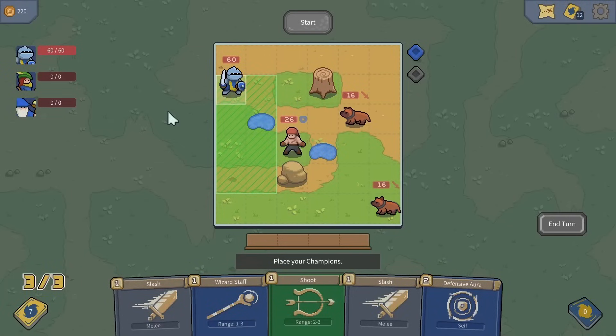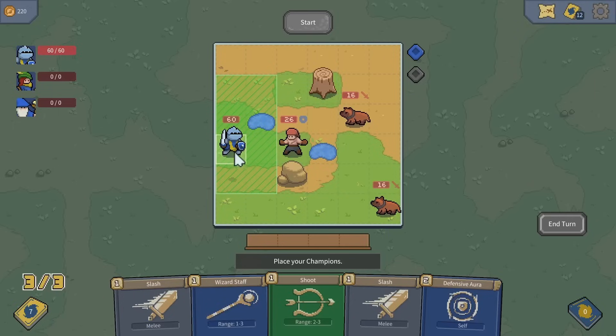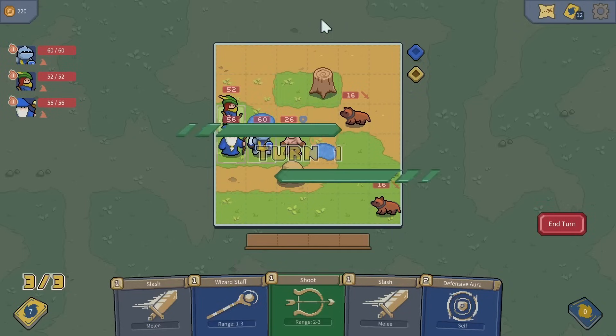Today we have a lot of enemies to go through in order to fight a big boss in Sigil of the Magi, which is also sponsoring this video. First, we need to place our units so we can put the knight at the front, the archer behind him, and the wizard behind him as well so they're protected. They also benefit from being right next to each other, so let's start this.